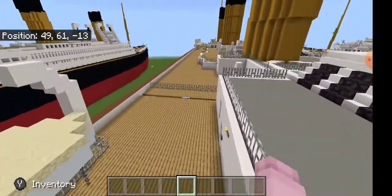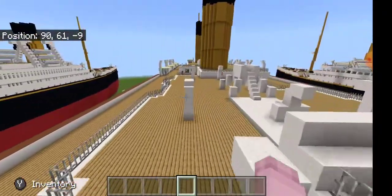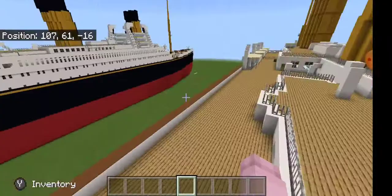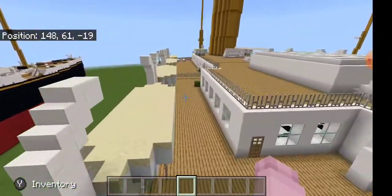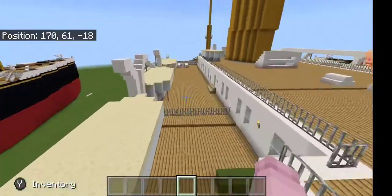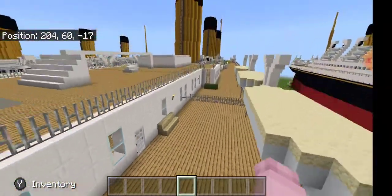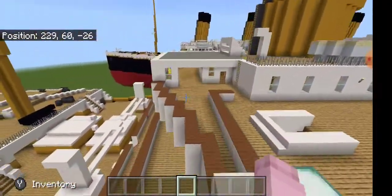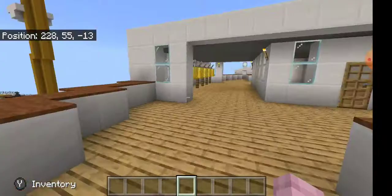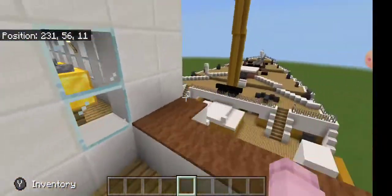There's a bunch of ladders and stuff on the Titanic. I tried to do accurate window placements, but this is the only other piece of interior that I did — the telemotors right here on the bridge.